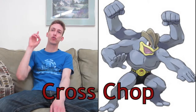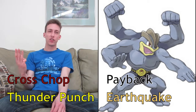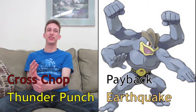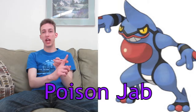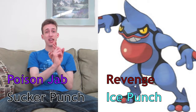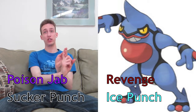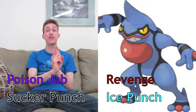For Champion, I've got Cross Chop, Payback through TM which takes advantage of her slow speed, Thunder Punch through Move Tutor, and Earthquake through TM. For Killer Frog, I've got Poison Jab, Revenge, Sucker Punch to take care of those Psychic types, and through Move Tutor I taught him Ice Punch instead of Thunder Punch, because that takes care of Ground and Flying type Pokemon.